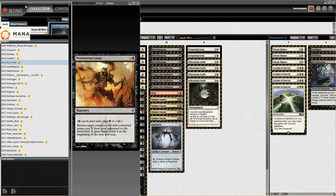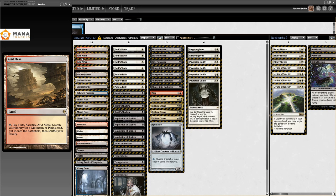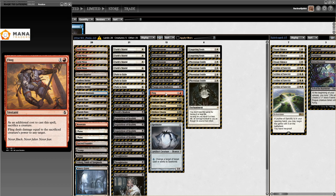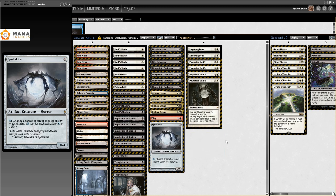Assault Strobe, Shattering Spree, Bioclasm, Post-Mortem Lunge, Dismember - that's all pretty standard. The other deck from 2014 is by NoPride, and this is very much getting to the point of Ad Nauseam - it's an advanced version. It has Fatestitcher and Spoils of the Vault. Instead of Angel's Grace you get Frantic Search, and it's actually splashing red for Fling. Technically, this is the first Mardu Shadow list.